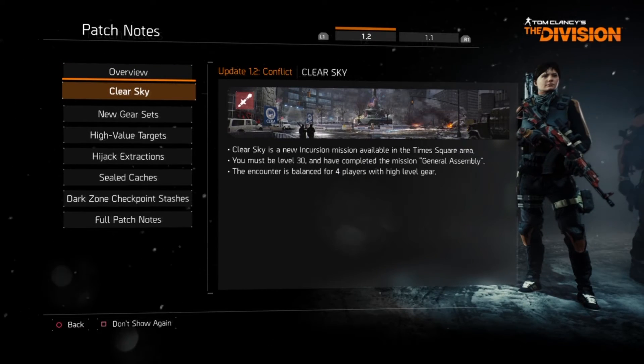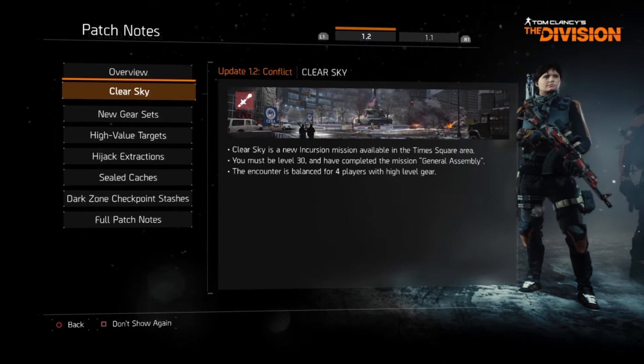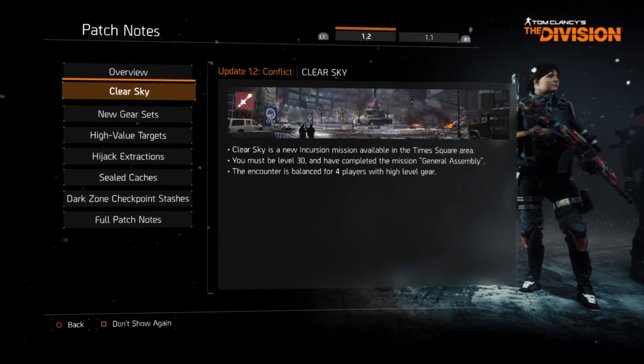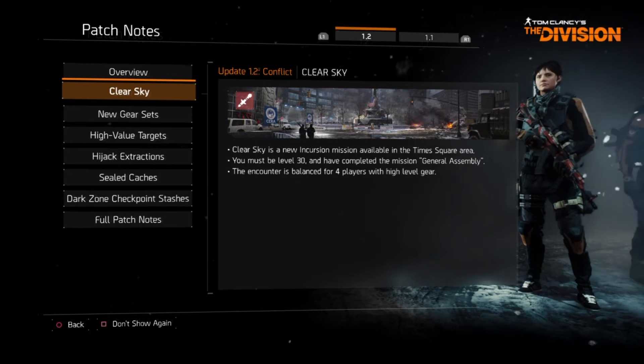Clear Sky is a new incursion mission available in the Times Square area. More specifically, this is the Columbus Circle incursion that we were promised earlier in the year. You must be level 30 and have completed the mission General Assembly. This encounter is balanced for 4 players with high level gear.